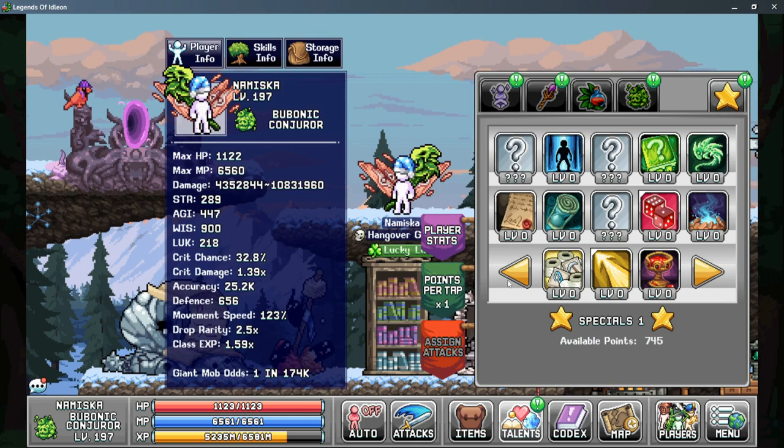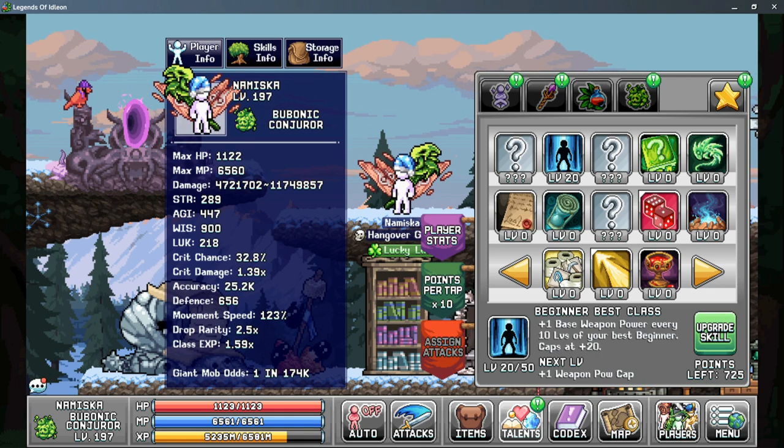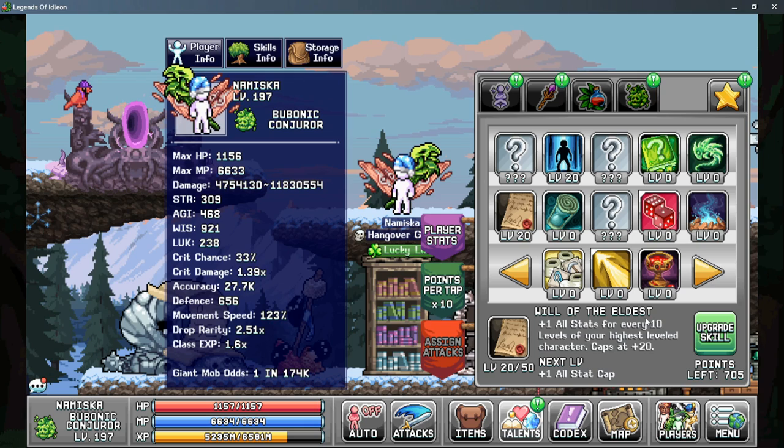The last section to talk about is your Star Talents — this is another way to get some gains. The first thing you should do is put points into Will of the Eldest and Best Beginner Class, as these are based on what your highest level characters are. Most of my characters are just under 200, so I want to put 20 points into each. If your characters aren't as high a level, use fewer points here as it is capped based on your highest level characters.